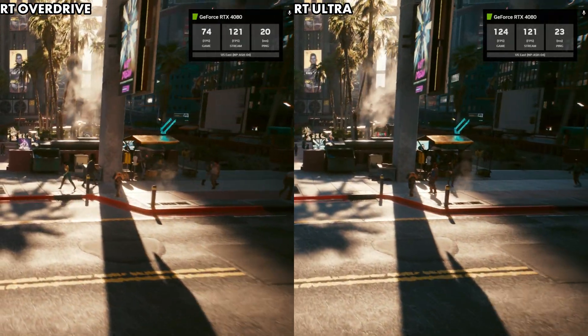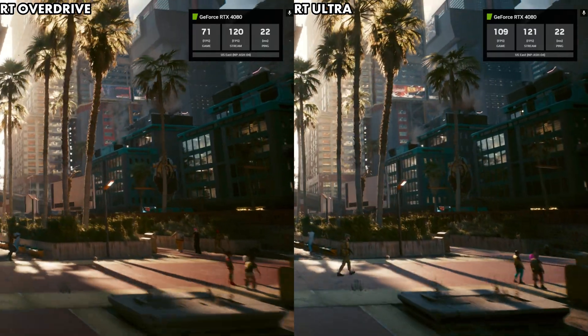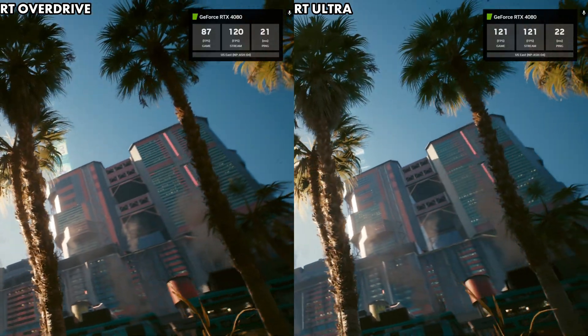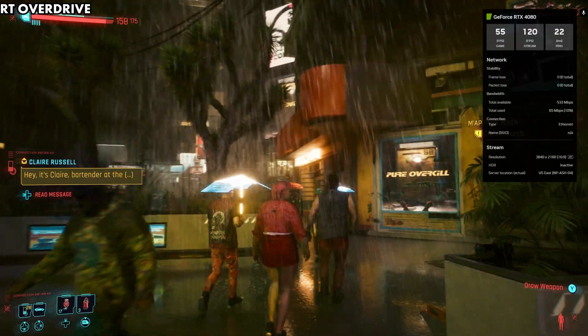The warmer color with path tracing is one of the bigger things I've noticed since this update — it really makes the world feel better to walk around in and just more natural. You can see all the different color variation in the benchmark: the cooler color without path tracing versus the warmer, more accurate color as we get into the world.